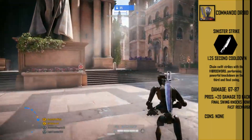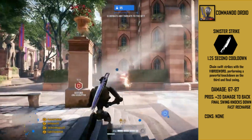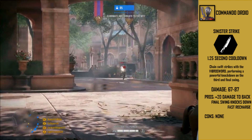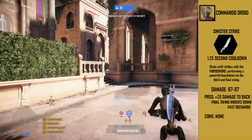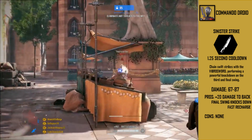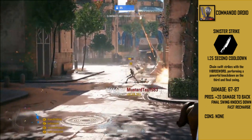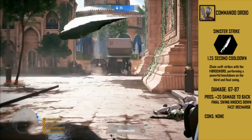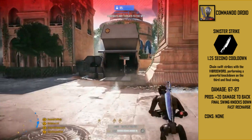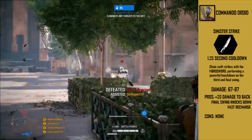Their R1 ability, and by far their best ability, is called Sinister Strikes. The commando droid performs a chain of swift strikes with the vibro sword, with a powerful knockback on the third and final swing. The damage output is 67 to 87. As for pros: it does an additional 20 damage when hitting enemies from behind, the final swing knocks down enemies, and it has a really fast recharge. The commando droids also lunge pretty far while using this ability. They can also travel very fast by combining dodging with this ability repeatedly to cover large amounts of ground.